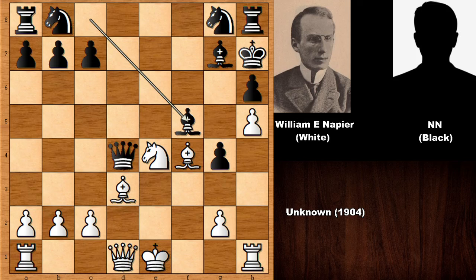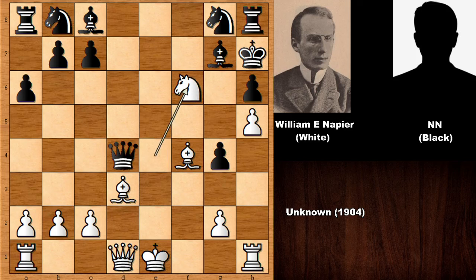Black did — black played bishop to f5. Let's play a random move. What would you do in this position? Well, this should be sufficient: discover check, double check, checkmate. So white is threatening checkmate in this position — knight to f6.